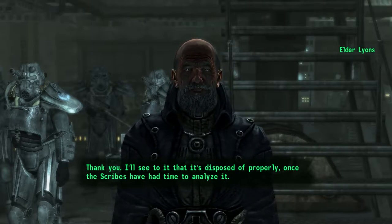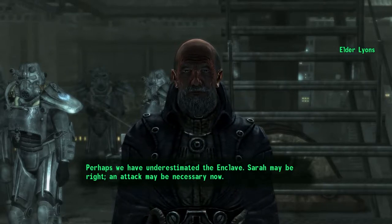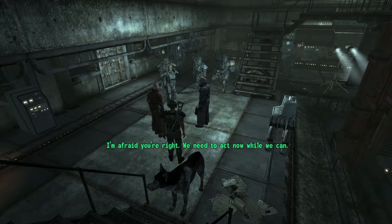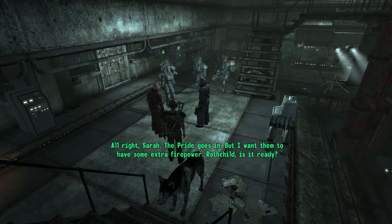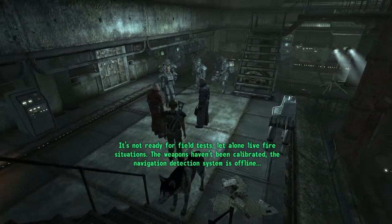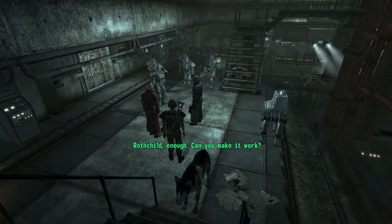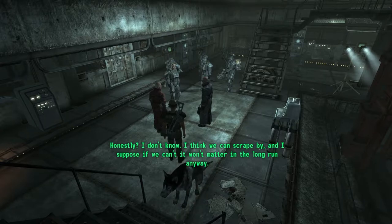Lyons: 'I see — where is this virus now?' Me: 'In my back pocket — here it is.' Lyons: 'Thank you, I'll see to it that it's disposed of properly.' The scribes have had time to analyze it — perhaps we have underestimated the Enclave. Sarah may be right, an attack may be necessary. If the Enclave has the GECK, there's nothing stopping them from starting the purifier; they'll figure out the code eventually. We need to act now. Elder Lyons says: 'Sarah, the Pride goes in — but I want them to have some extra firepower. Rothchild, is it ready?'